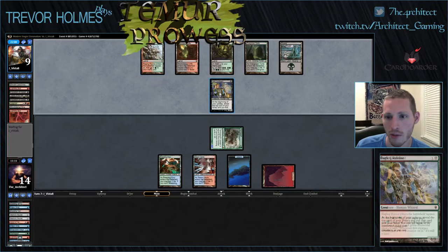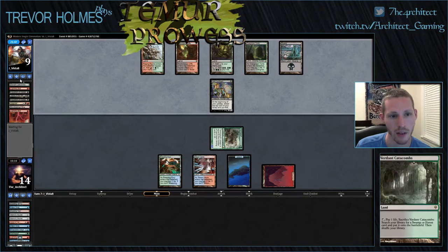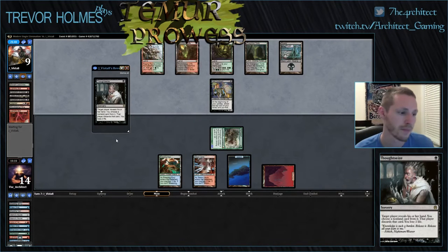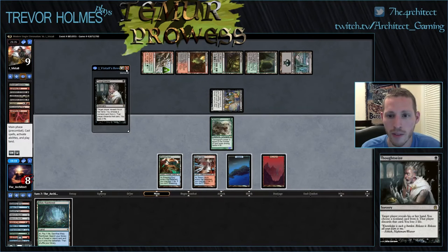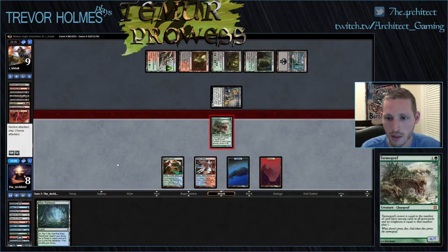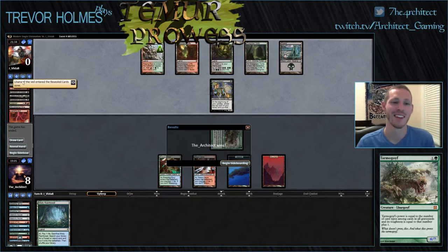Raging Ravine or Confidant isn't anywhere near killing my Goyf. Now he has to start thinking — all he needs is a Terminate to turn this around. This shows he's got some clunkers he doesn't really want to be revealing with Confidant. He might just want to animate, hit me with Ravine, and try to race. That seems fine — four, five, six, I'm at eight. Next turn I take five, six, seven, go to one — I'm still winning this race. Does he die? Yeah, he dies to Liliana.